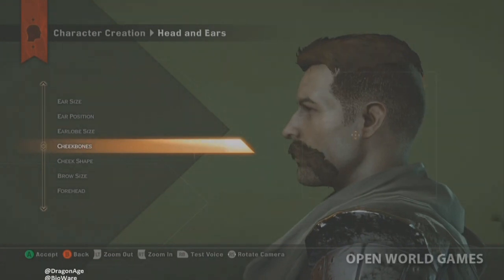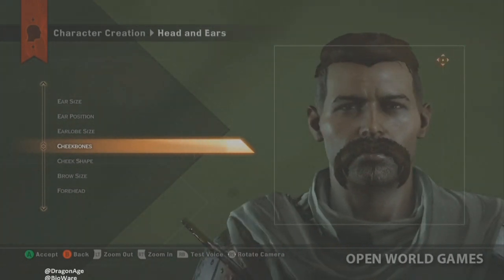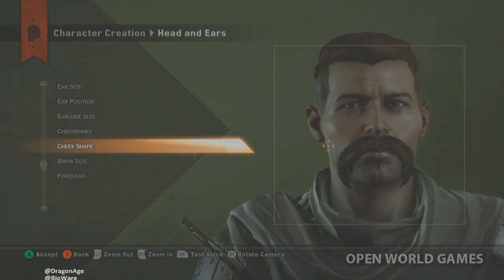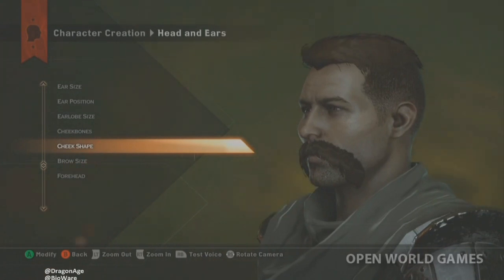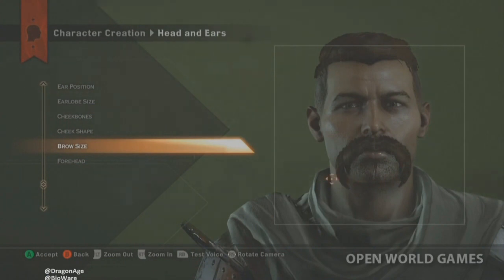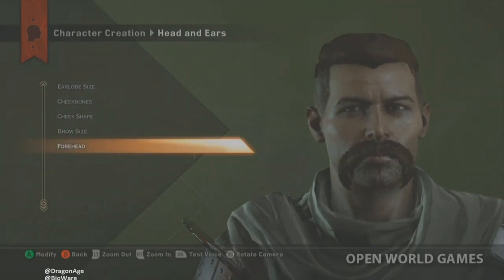Earlobe size is a dedicated option too. Then we have cheekbone size — 'do we want big cheekbones?' The presenter lets the developer choose since it's his creation, except for the mustache. You can see the skin texture running smoothly over whatever skull shape changes are being made. There's also brow size.